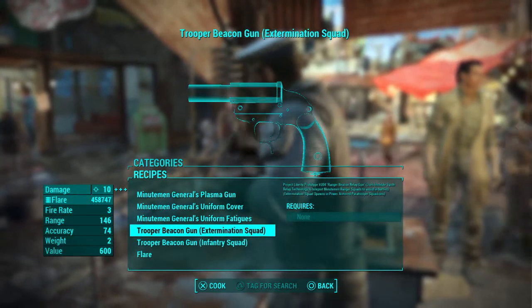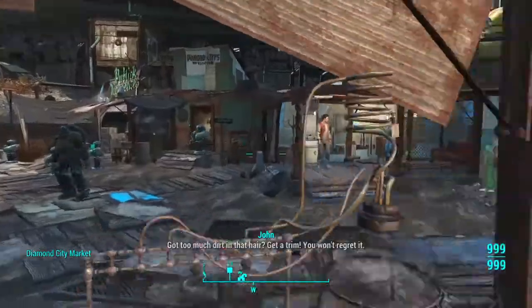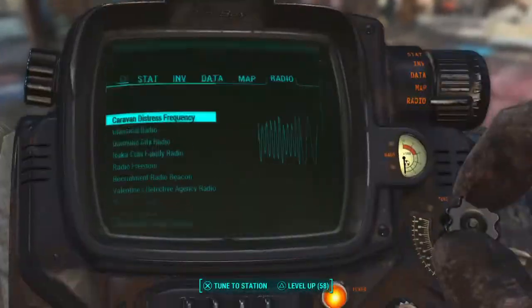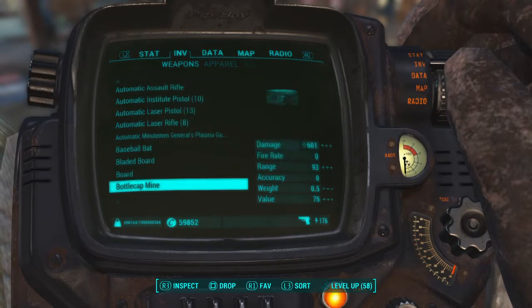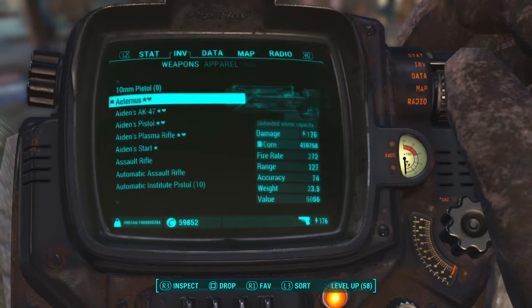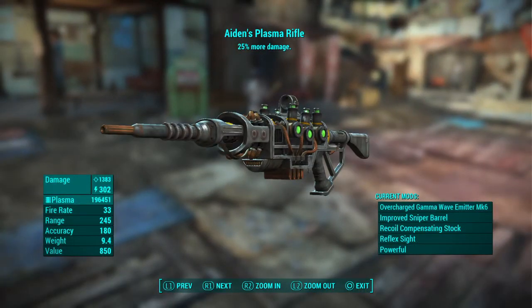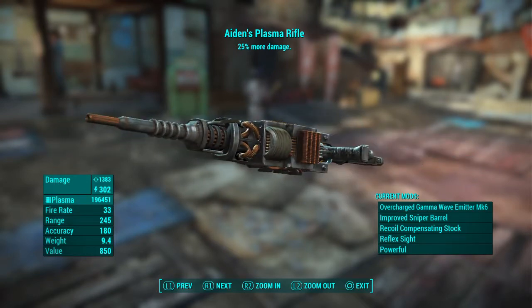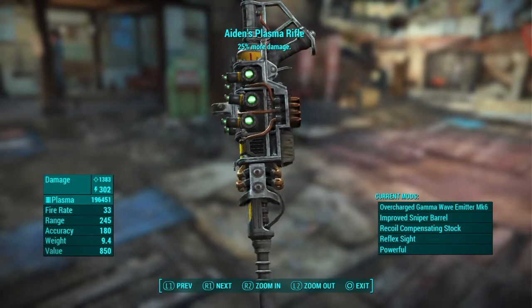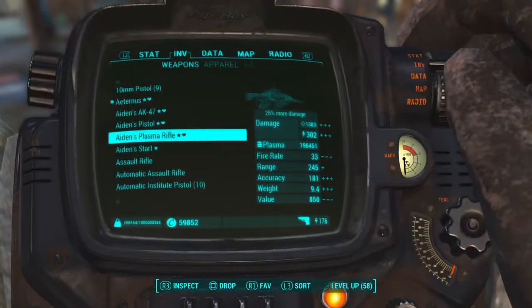Then we have the Trooper Beacon Gun Extermination Squad and the Trooper Beacon Gun Infantry. If you fully upgrade the plasma gun with the best attachments, it can do up to 1,383 points of damage and 402 points of electrical damage, so this thing's pretty powerful.